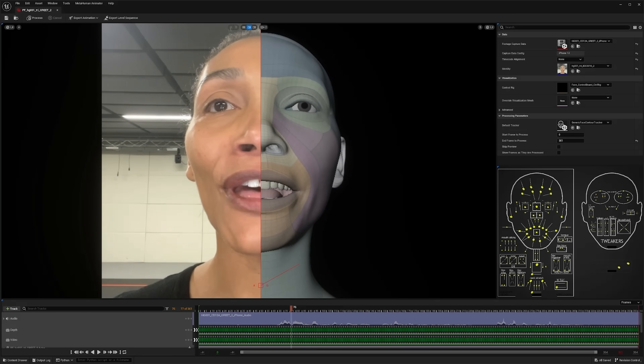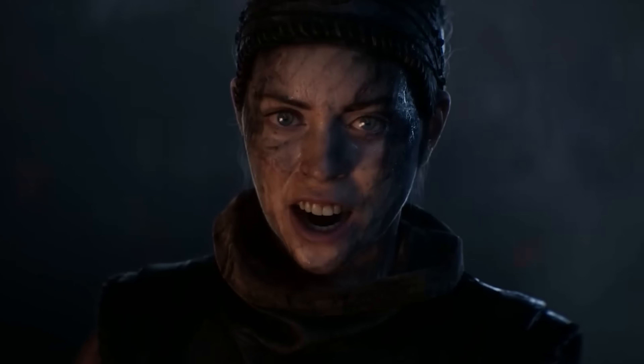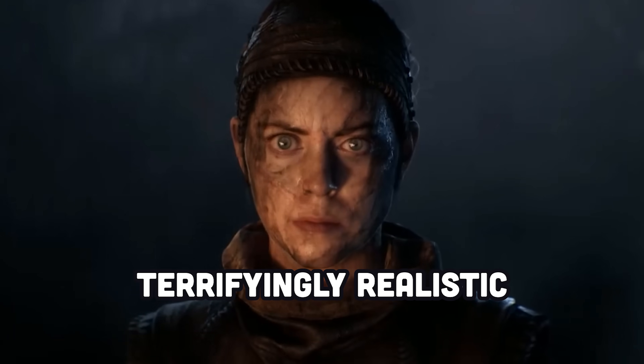Finally, that brings us to yet another crazy announcement: the MetaHuman Animator. This tool allows you to record your face on your phone, then reproduce it as a high-fidelity animation for a character in your game. If you're a good actor, that means you can create terrifyingly realistic facial animations that rival Hollywood, like this demo of Hellblade 2 using Unreal Engine 5.2.